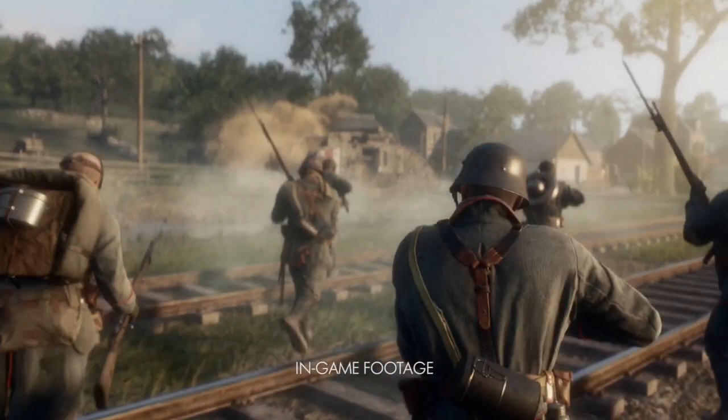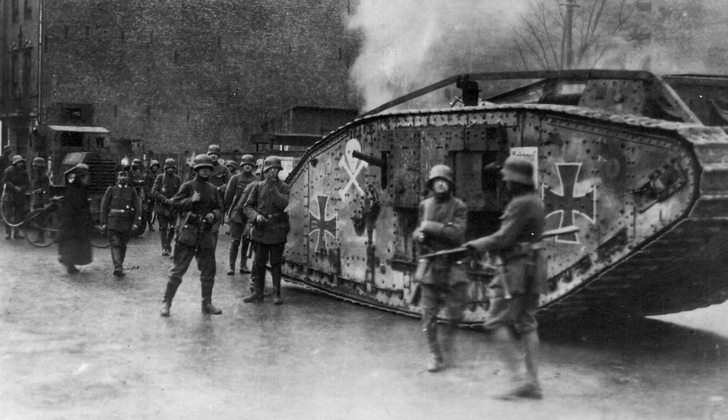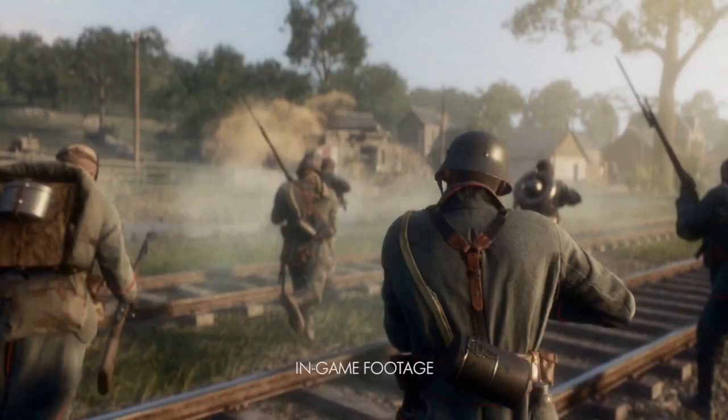The tank Mark V appears to be disabled and smoking, representing a golden opportunity for German soldiers. Germany did not have the same industrial capabilities as the Entente powers, and thus relied on captured tanks, or Beutepanzer, to strengthen their fighting forces. Information data-mined from the Beta also reveals Beutepanzer as a camouflage scheme for vehicles. The soldier here is armed with a Wex flamethrower, which could be employed effectively against early tanks.